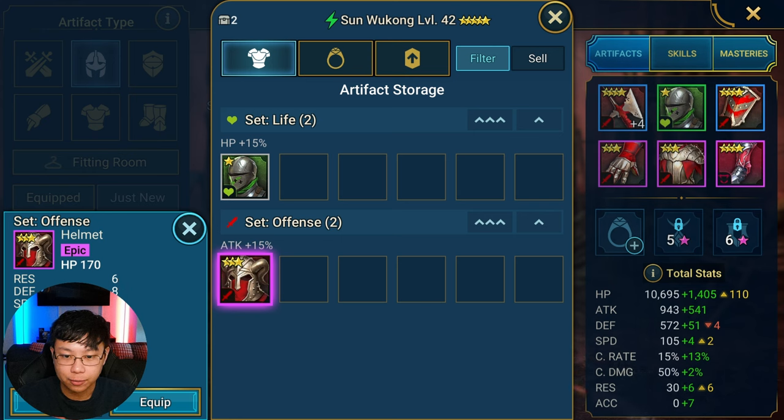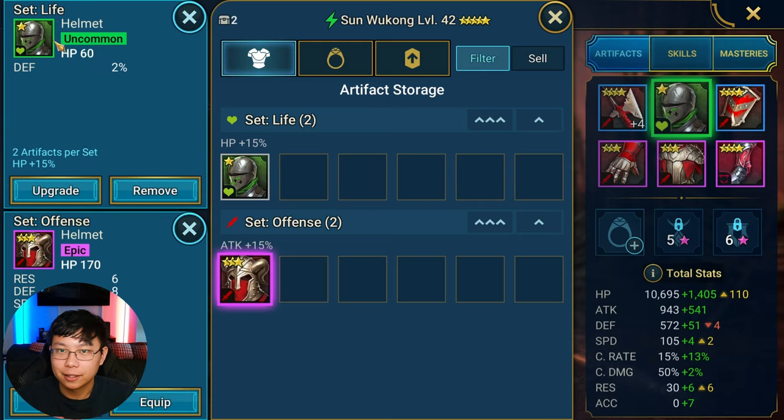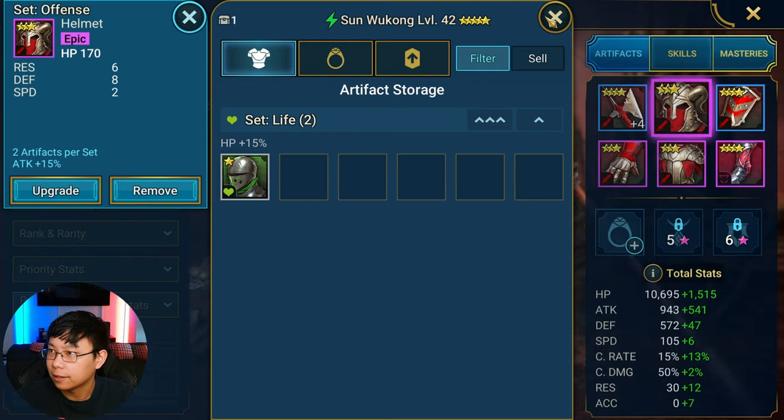For the helmet, we're taking an offense piece as well. The substats are pretty bad — flat defense, resistance on a damage dealer isn't ideal, and speed is only good if you'd get a triple speed roll. We don't care about these, so we're just going to destroy it to avoid paying the equip cost.